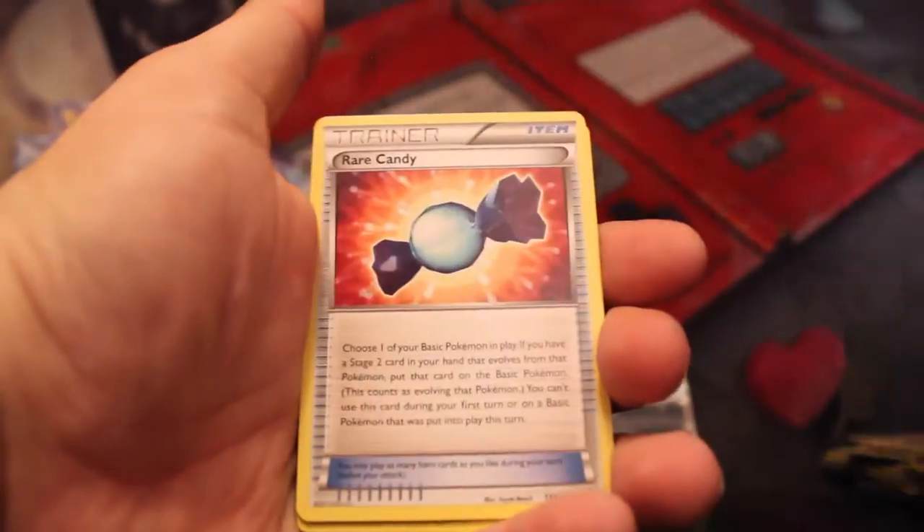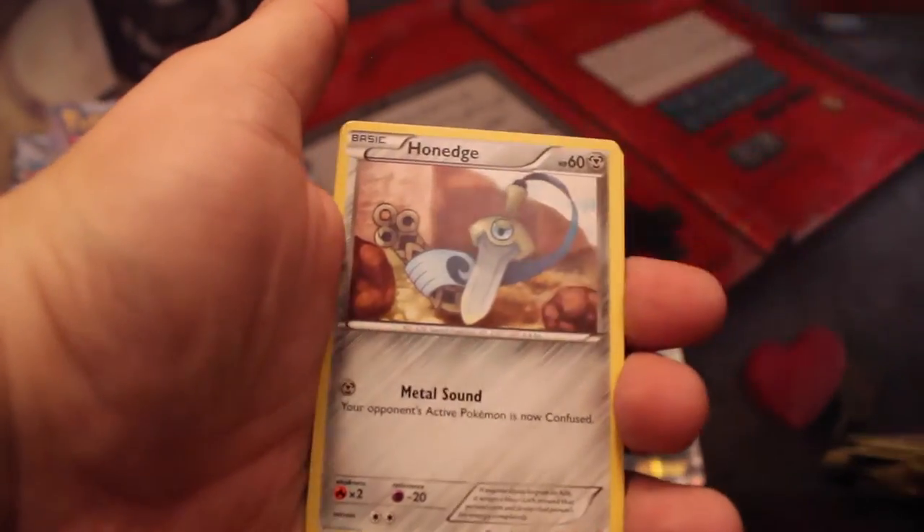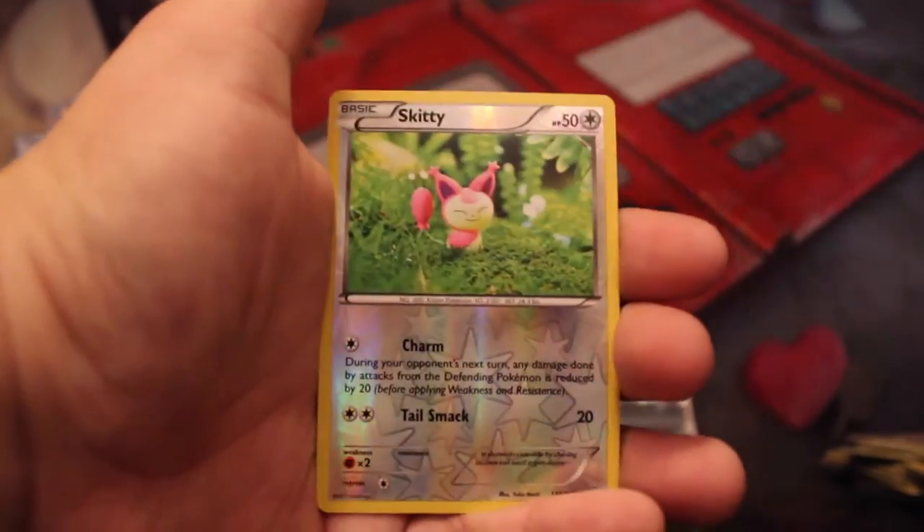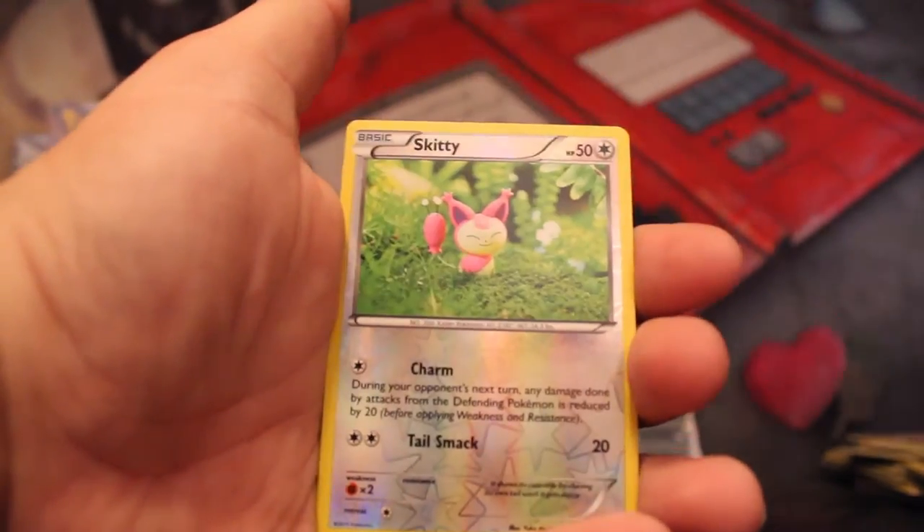Lanturn, Lombre, Rare Candy, Honedge, Meditite, Drillbur, Shroomish, Marill, Skitty — looking all cute — and a Rare Beedrill. Again.